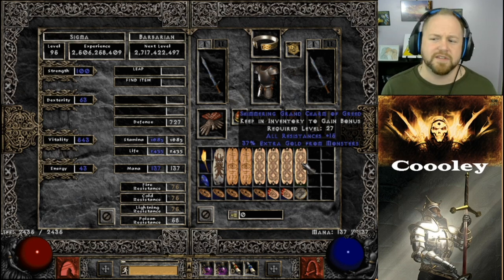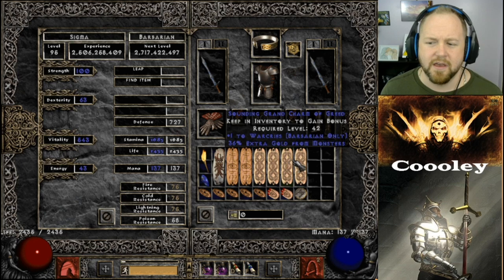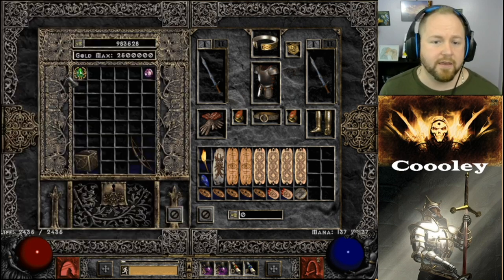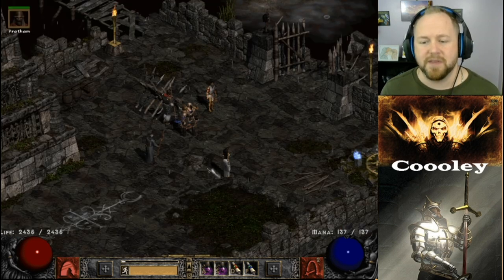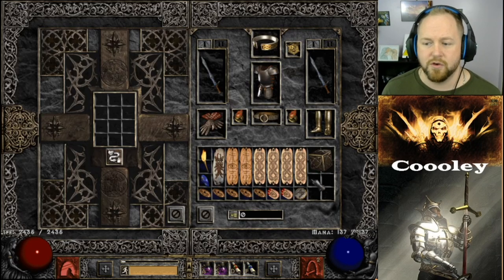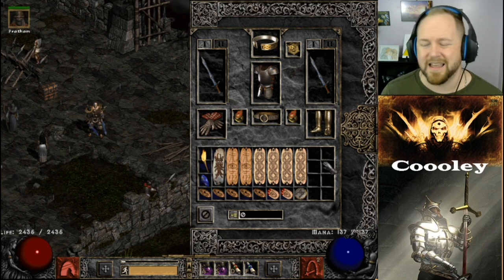Also pretty cookie-cutter are War Cry grand charms with maximum gold find on them, plus one with all resistances +15 and 37% extra gold from monsters. I want to point out — some people max their inventory and put their Horadric Cube in to gain four more charm slots. I don't like doing that because it's clunky in the field: you have to open the cube, pick up an item, put it in, identify it, then remove it. It creates so much extra time on runs that it's not worth it.